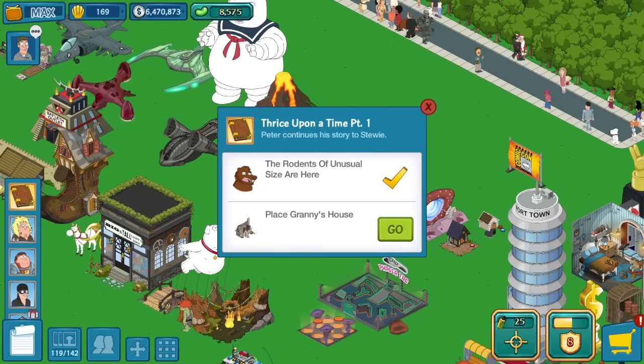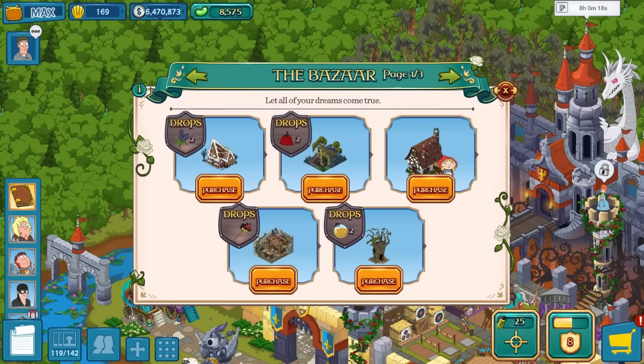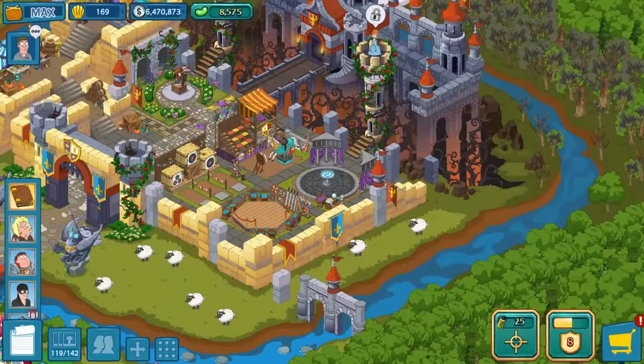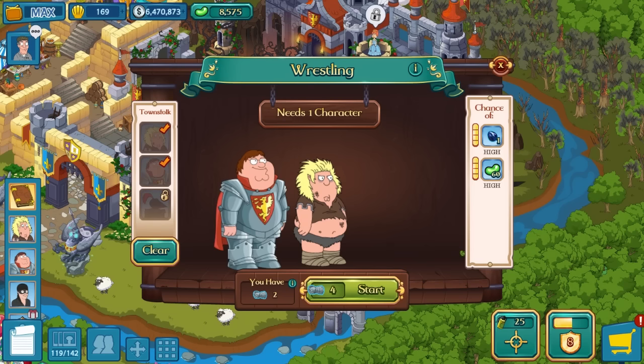We have to get Granny's house placed down, but unfortunately I cannot do that. I actually have to get a sapphire egg. I had one ready to go anyway, but I didn't get an actual egg, which really frustrated me. You can see the wrestling thing here — I had two characters, it's maxed to the top, but I never got one, which was really, really frustrating.